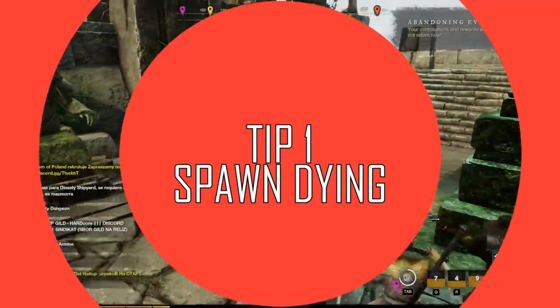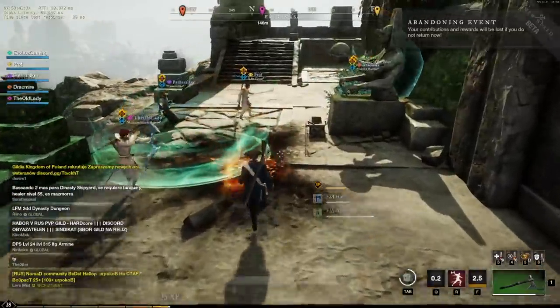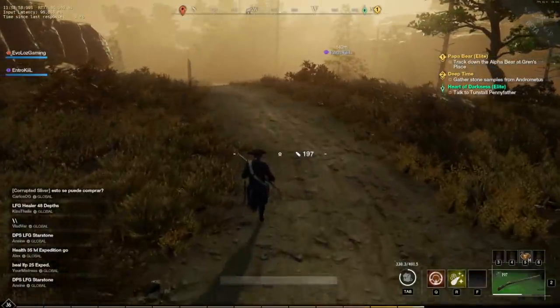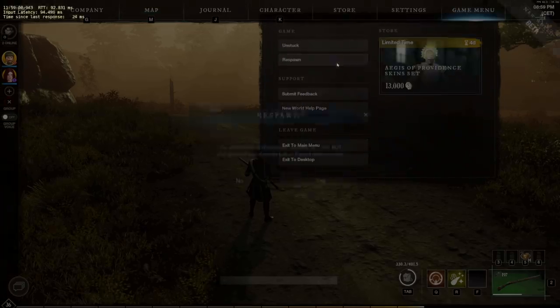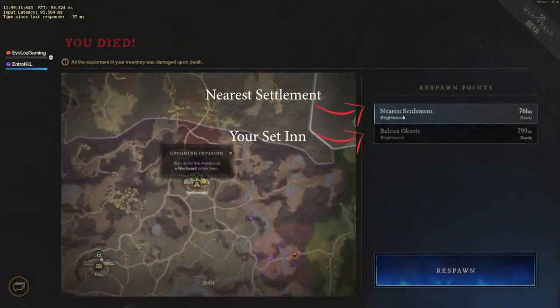Tip number one is spawn dying. There are currently no mounts in New World, and this isn't necessarily a bad thing most of the time, but when you get sent to a quest on the far side of a region just to collect a few chests and then have to do a one and a half kilometre walk back to town to hand that quest in, it can be quite time consuming. However, if you press escape, go to game menu and then respawn, your character will die, but it's going to give you the option to respawn back at the nearest town, which is often where you're going to need to go for the quest hand-in anyway.